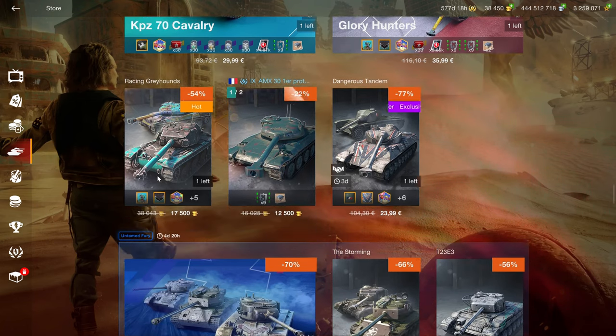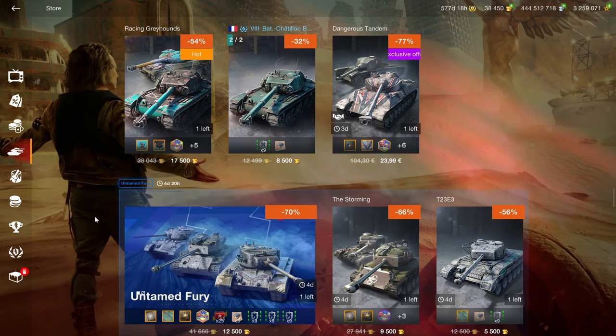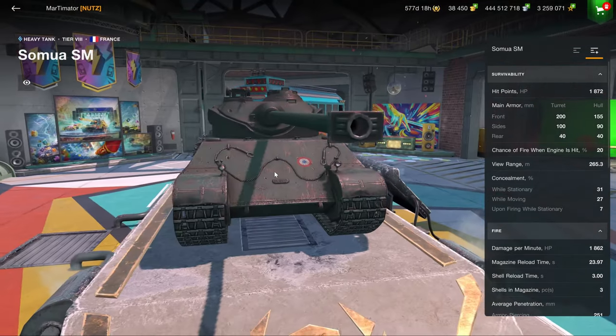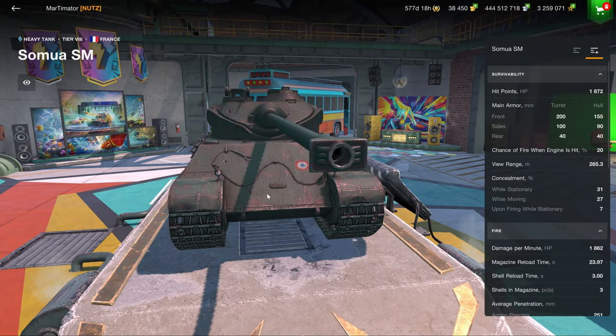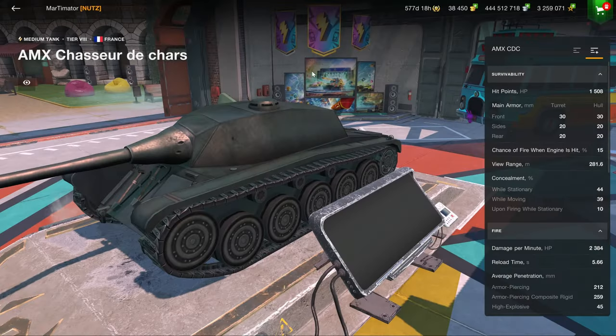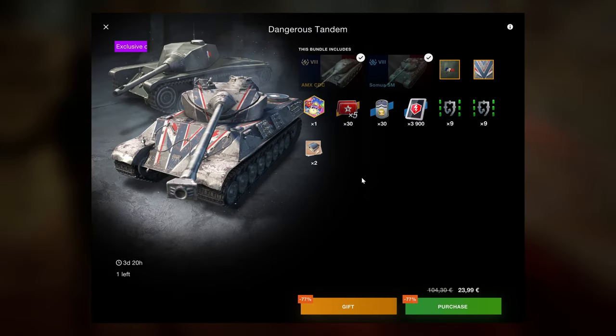17.5K is in my opinion just a little bit too much for that bundle, but the vehicles are quite good. The Sumo SM is the placeholder for the T77 — at a time when the T77 was incredibly overpriced this was a decent deal, but now that you can have the T77, you don't need this one. I personally would not recommend this bundle, especially because the MXCDC is in here, which is a giant waste of space.